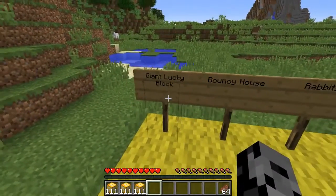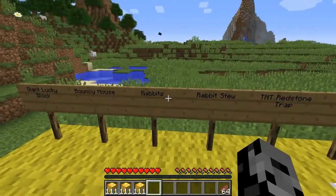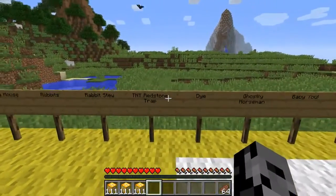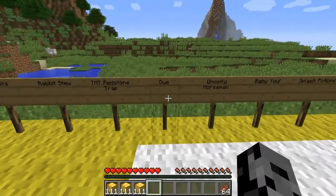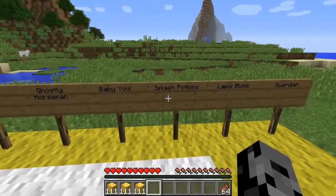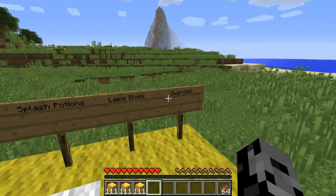My favorite one: giant lucky block. There's a bouncy house, there's rabbits, there's stew. We got TNT, redstone trap, ghostly horsemen, a baby version of you, splash potions, lapis block, and a guardian can spawn in — so you might die.